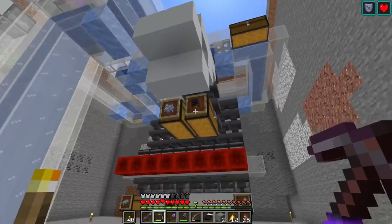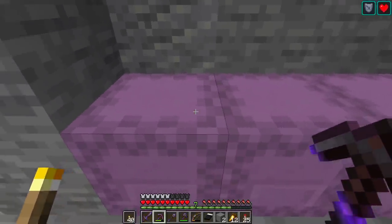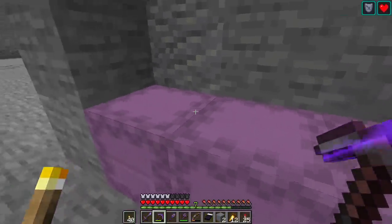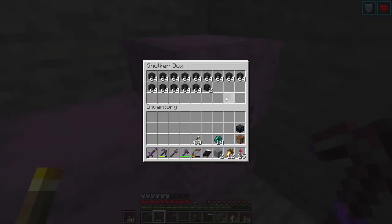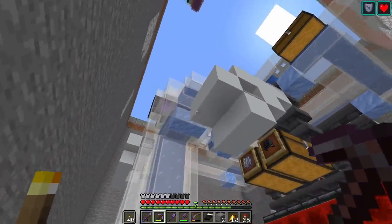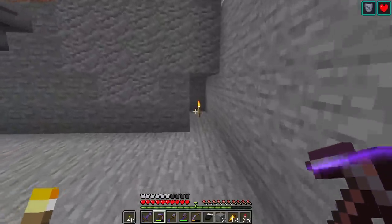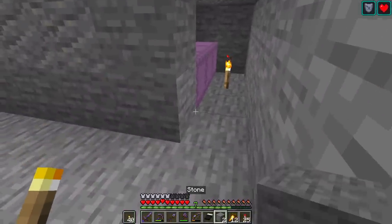Here is the skull chest — let's see how many skulls we have. It's empty because I've taken them all out. I've done some organising and got some shulker boxes. We've got one shulker box of skulls, two shulker boxes, and not quite three. I really want to have three shulker boxes of Wither Skeleton Skulls, because three of those means we could potentially make one shulker box of beacons. That would be awesome, so we need a few more.